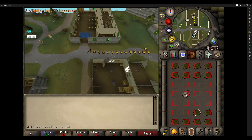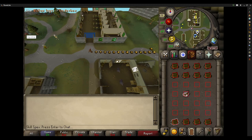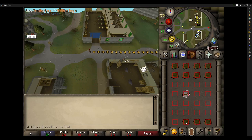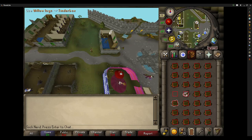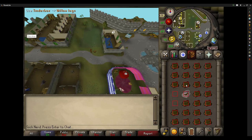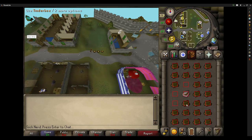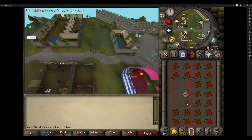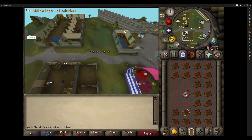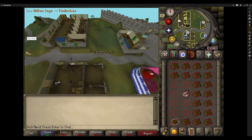It's pretty obvious now just looking at it that it can be improved by clicking the nearest log instead of using the old pattern, but at this point it's already looking pretty good. By pre-selecting, it eliminates travel distance as a factor in the timing, so now I have better control over how to randomise the timing. Changing the click pattern, and now it's looking exactly like how I do firemaking.